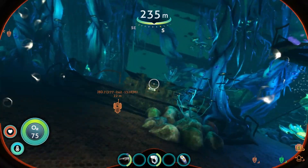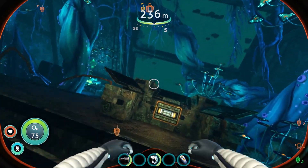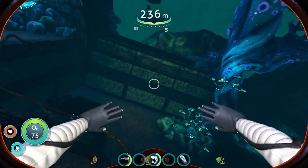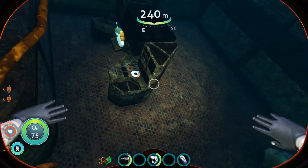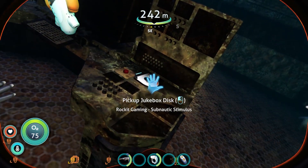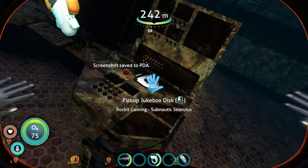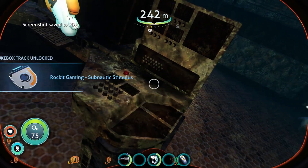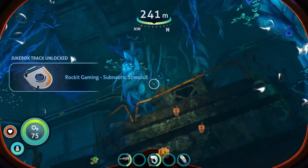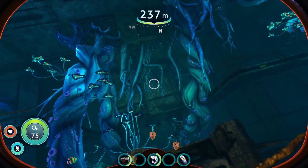Welcome to the channel Underwater Astronauts. My name is Jamison and in today's guide I'll be going over how to locate and obtain the seventh jukebox disc containing the track Subnautic Stimulus by Rocket Gaming. It is the seventh out of the nine unique available music discs found in Subnautica Below Zero. Let's get on with our guide.